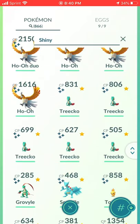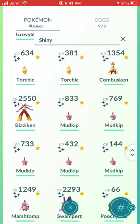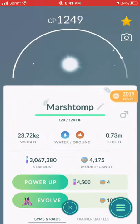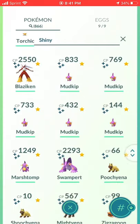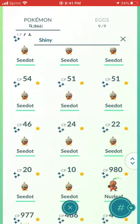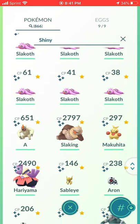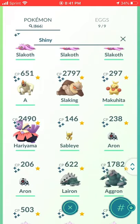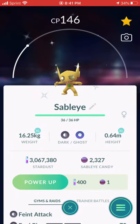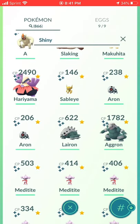Larvitar had a Community Day — I probably transferred some. Two Lugia, a couple Ho-Oh. Torchic, Mudkip — I should have way more than these but I got rid of them. I like to have one of each shiny — the whole family. That's kind of my goal. Poochyena, Zigzagoon, Lotad, Seedot had a Community Day. Taillow, Wingull, Ralts had a Community Day, Slakoth had a Community Day. Makuhita, Sableye — this was actually really hard for me to get, I think I got it July 26th at some event, it took me a while to find it.